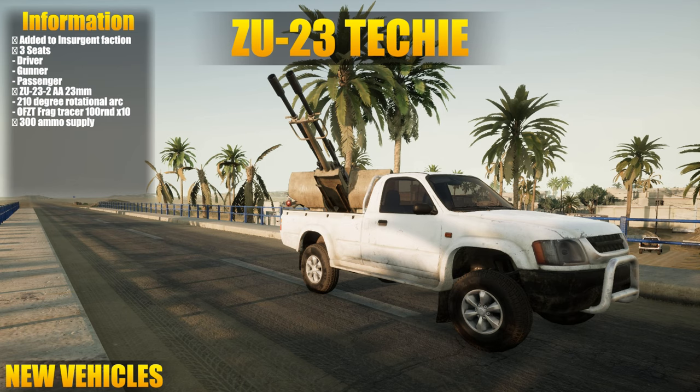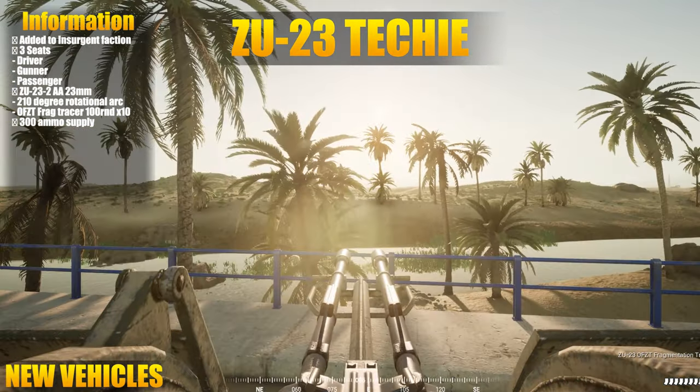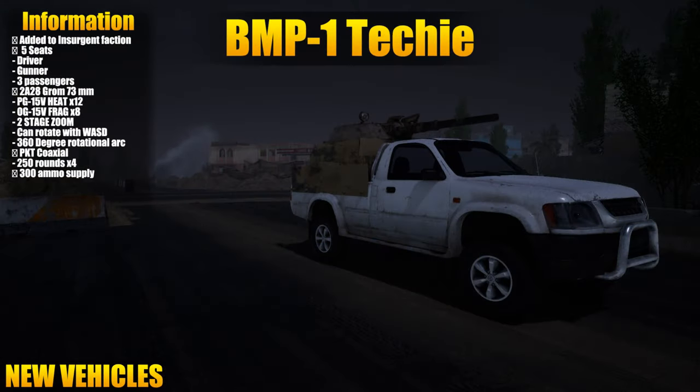We've had the ZU-23 on a vehicle before on the Ural, but now it's also on a techie. It's pretty cool to see that the insurgents now have a more mobile AA capability. The turn arc isn't too bad either, being 210 degrees.